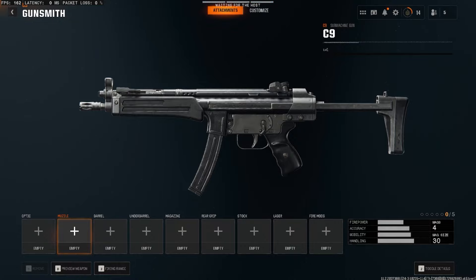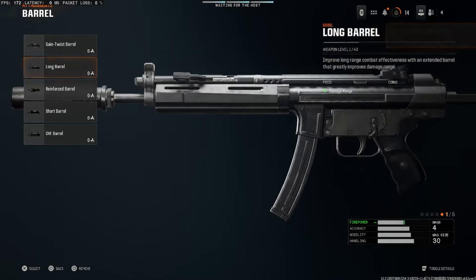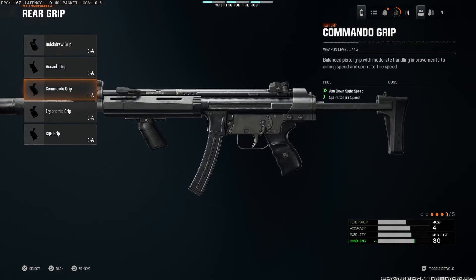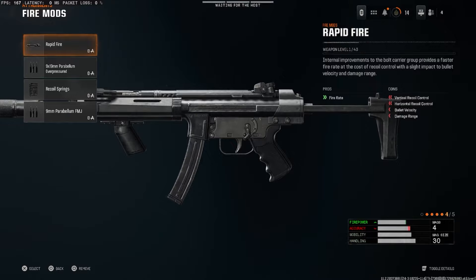This is the best C9 SMG loadout. For the muzzle, you want the suppressor. For the barrel, we're going to run the long barrel. For the underbarrel, you want to look for the Ranger foregrip, which is the last one. And then for the rear grip, we're going to run the commando grip. And then finally, fire mods — you want to run rapid fire.